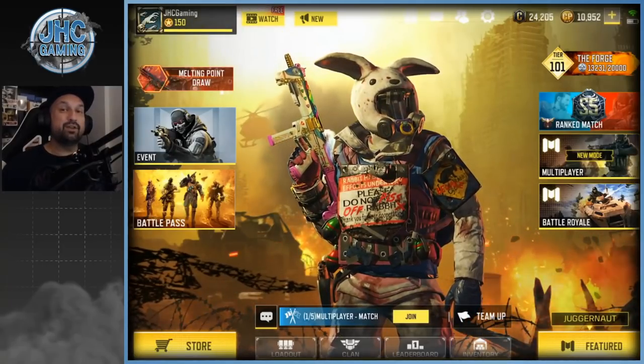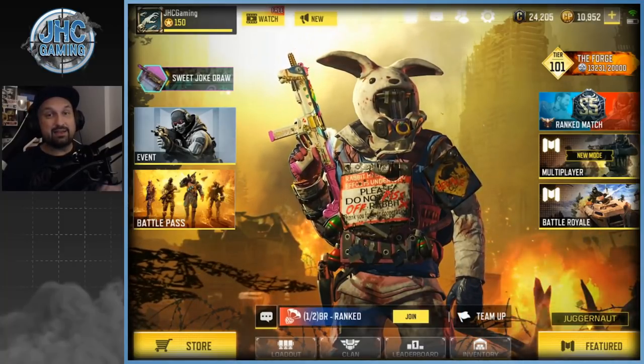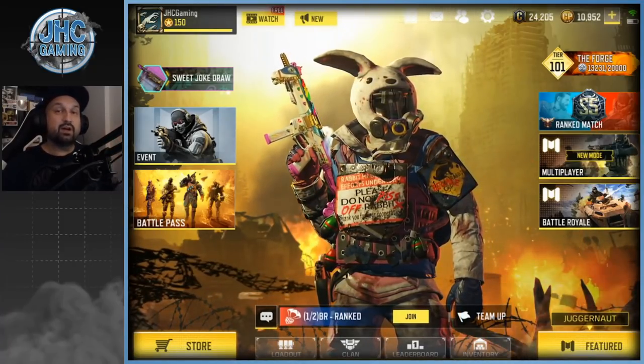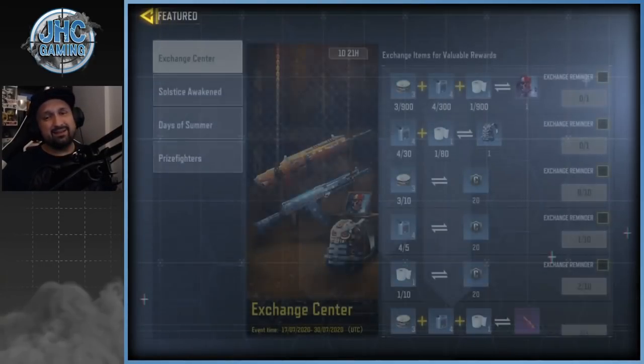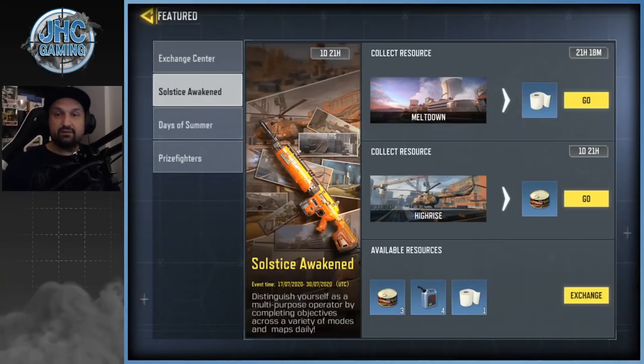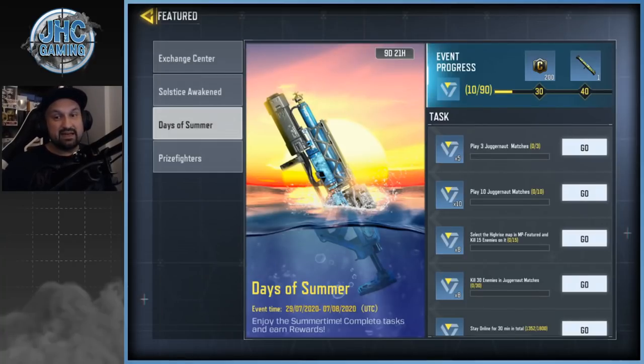What's up guys, Johnny here back with another Call of Duty Mobile video. Today the summer update is here — we've got two new crates in the shop, a new summer event for the h2o purifier, it's finally here, and the Solstice Awaken event is still here for less than two days. As I'm posting this video you probably have about 24 hours left to get the Man of War, so go for it.